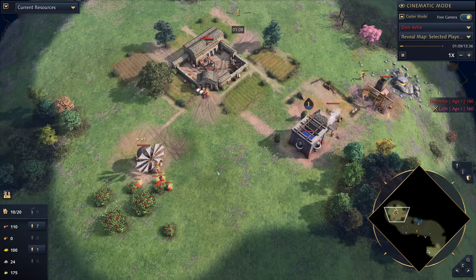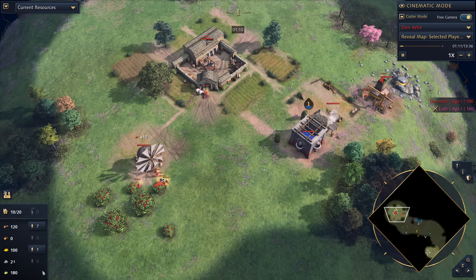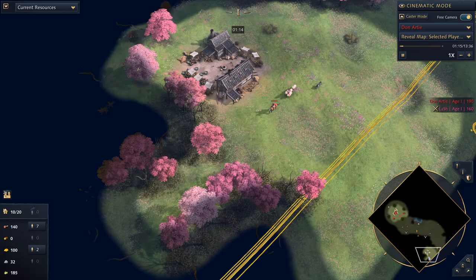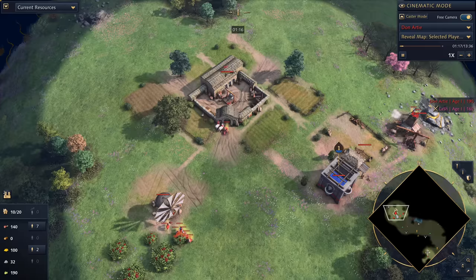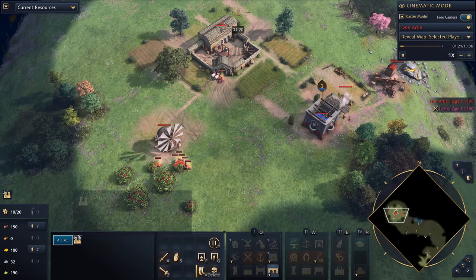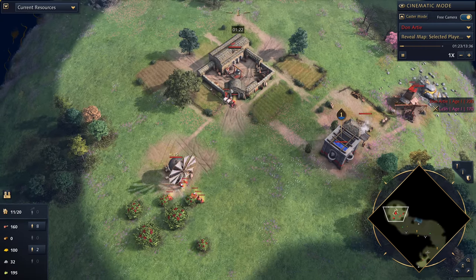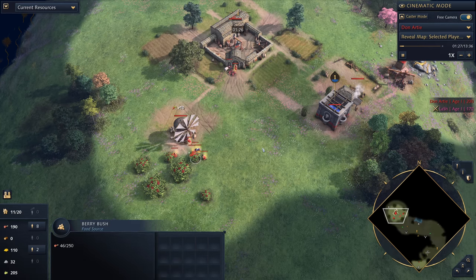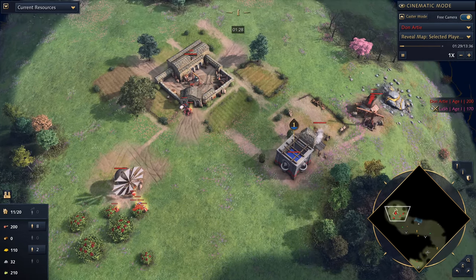Starting off you're hitting two resources but it's like hitting three because you've got berries and sheep to juggle. This is all very intentional because Don Ardy needs to get a specific amount of olive oil, and the sooner he can gather it the better - you want to make sure you've got everything you need as soon as you hit feudal age. Now that he's got those six villagers on berries, he's going to add a second villager onto sheep, and then a seventh villager will come out over onto berries.